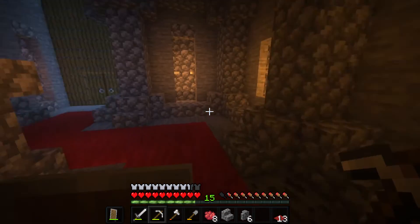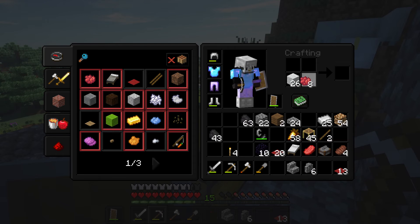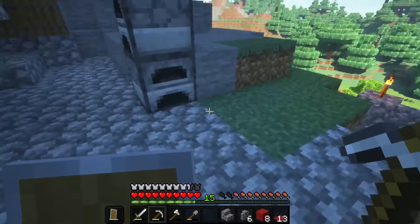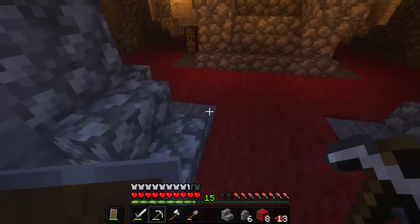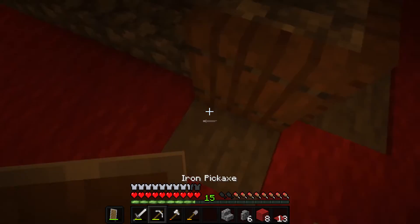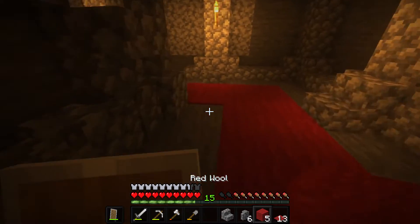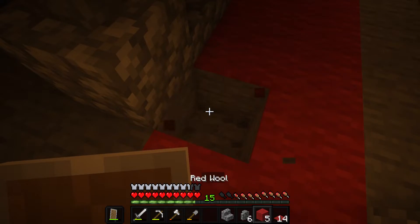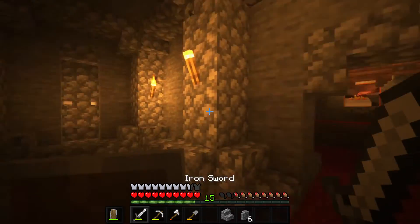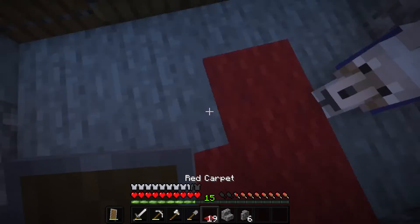Dang it. Let's get some more red wool because I'm gonna need a few pieces of that. Do I have any extra wood? No, we have to leave it for now until I get some more. That's a wool block — red wool block, red wool block, and last but not least red wool block. There we go. Let me go get some wood — I mean, not trees, get some wool.